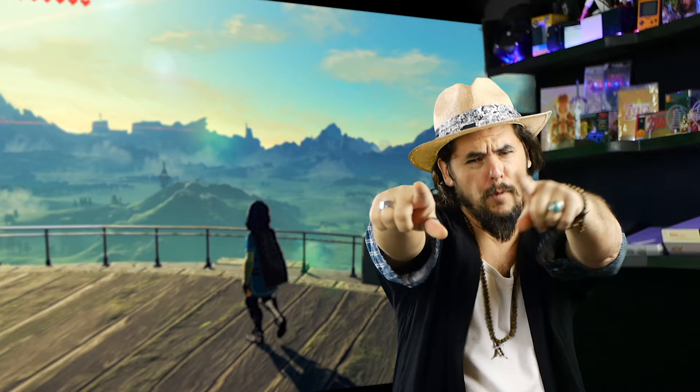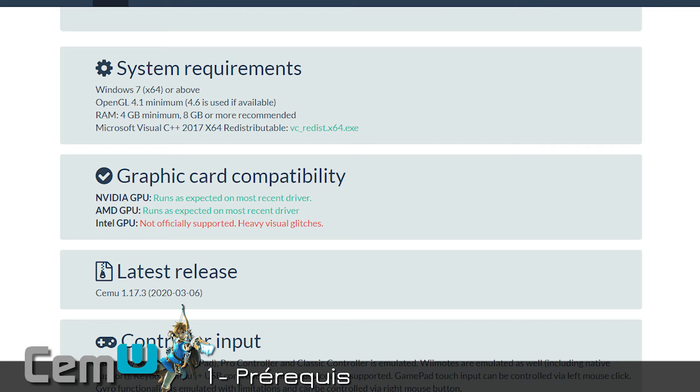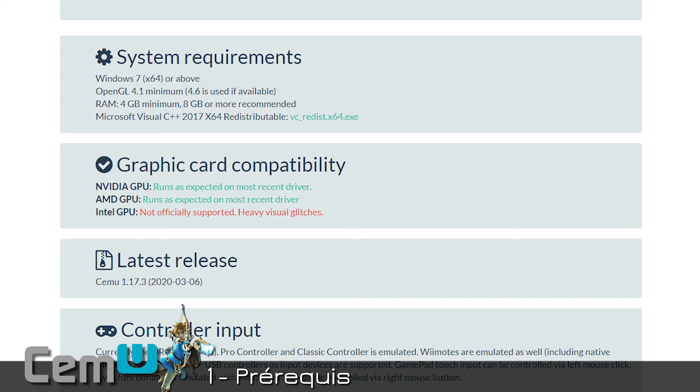Let's go for the prerequisites. You need a 64-bit OS — essential. You need to install Microsoft Visual C++ 2017 if it's not already done. For your graphics card, you need either Nvidia or AMD — Intel doesn't work. And of course, you need Cemu — that's obvious.